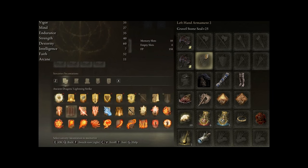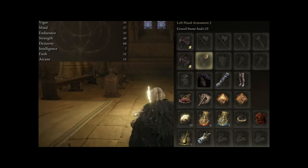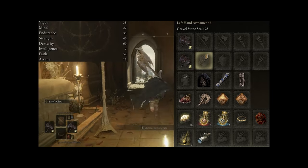For Vigor, I decided to add 35 points there. Mind is at 27, because we are going to be using our Ashes of War in some of our spells if we want to. There of course is Endurance at 35, so we can dual wield two of those Duelist Axes.